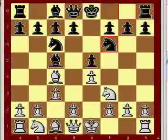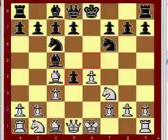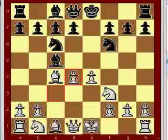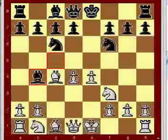Knight f6, d4, e takes d4, c takes d4, bishop b4 check.